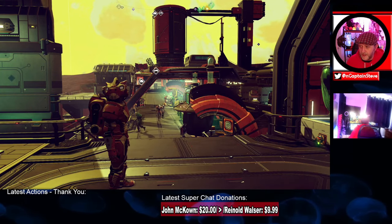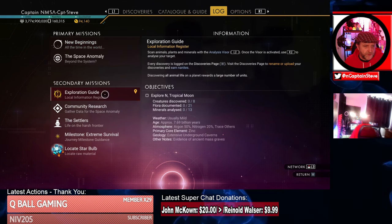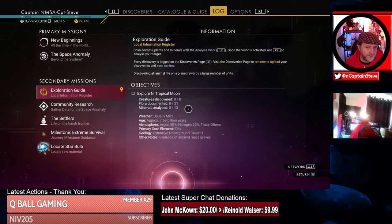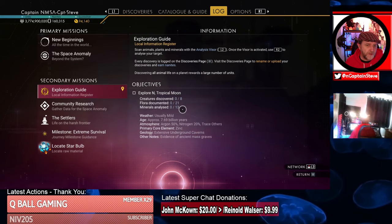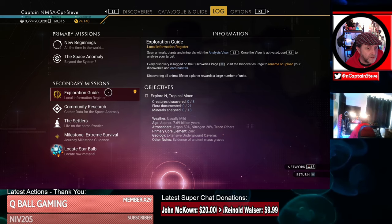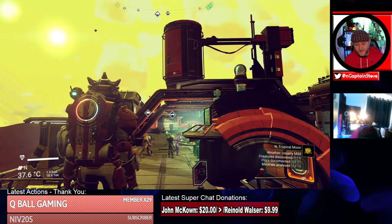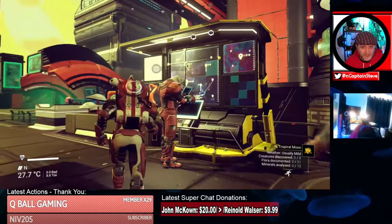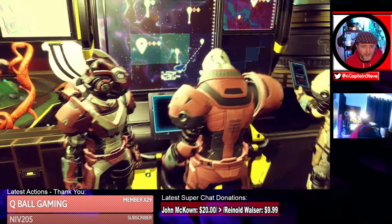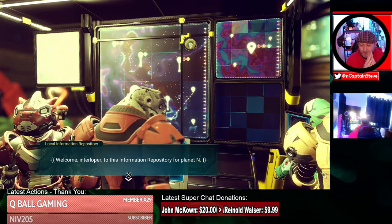Now inside of the archives, we've got something quite interesting. There's an Exploration Guide Local Information Register — it tells you how many creatures you've discovered, how many planets you've scanned, flora, all sorts. It kind of promotes you to start exploring and scanning the system, but to what ends? Every single system you go in, you get a new log inside your mission entry that almost feels like objectives to do, but they've never tied this to anything. There's also this terminal, the Local Information Repository, which you don't get anywhere else apart from at these archives.